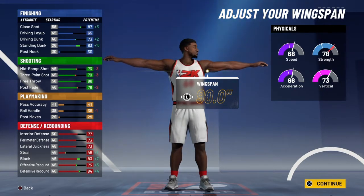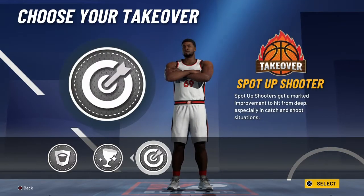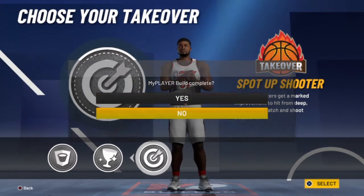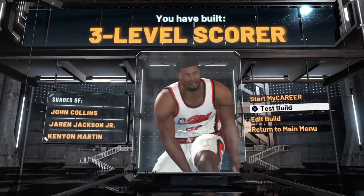I did max wingspan so I can get contacts, still shoot consistent, and still get boards. Then you get Spot-Up Shooter or Glass Cleaner, but I would choose Spot-Up in my opinion — it's just more fun to use. And this is the badge layout I'm gonna have for my build.